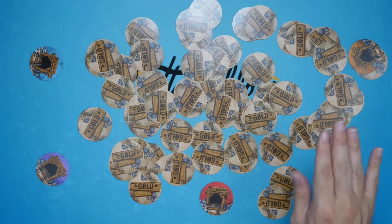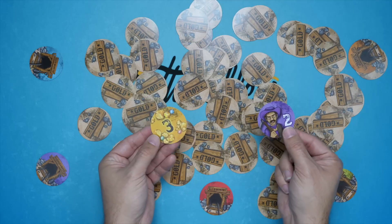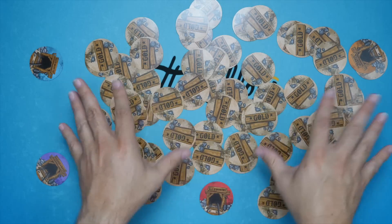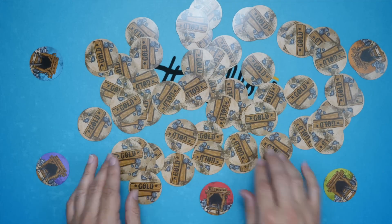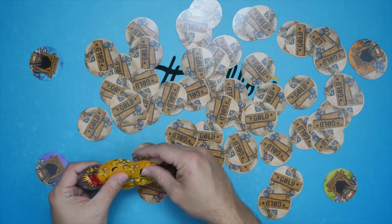This continues, and sometimes you'll just put things back. If both cards happen to be gold, a prospector can't carry that out, so you return them to the table. You have to remember where they are — because if you know where a three-gold card is and you know where a value-four prospector is, you can reveal those two on your turn and collect.